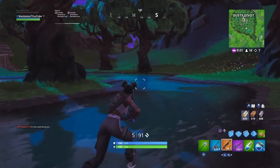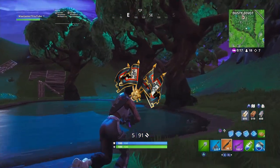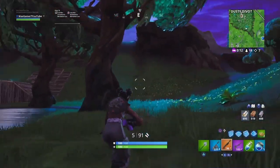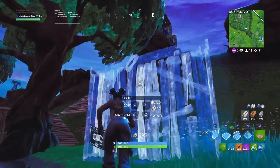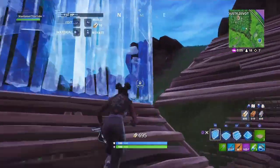At the number 19 spot we have got the Royal Flags. Now this back bling goes really well with the Snorkel Ops even though it might not seem like it when you first hear about it. The themes of the skin and the back bling are completely different, however when the two are combined a new sort of pattern is made and it looks absolutely fantastic, so you must try it.